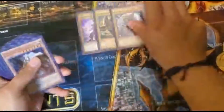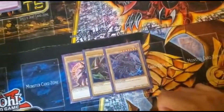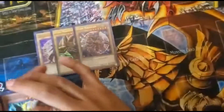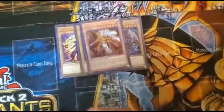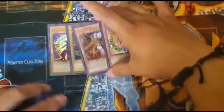First of all, there are three Dark Magicians. That's a must — if you see somebody playing two or one, they don't know what they're talking about. One Mahad is really crucial right here. One Dark Magician Girl as well. You'll be thinking those are bricks, but this is why, my friend — this is why.